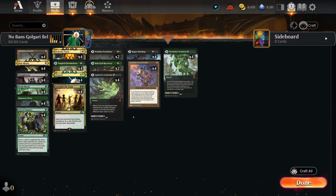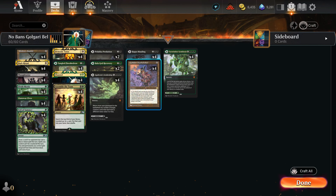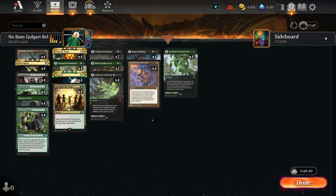If you have five lands and a Dark Ritual, you can cast Goblin Charbelcher and activate it. If you have three lands and two Dark Rituals you can Belcher for lethal as well. On turn one or two you can pretty much get them if you have three Dark Rituals. We have multiple ways to get there, and the fact that we can also run Demonic Tutor alongside Assemble the Team allows us to find our Channels and Dark Rituals much more easily.